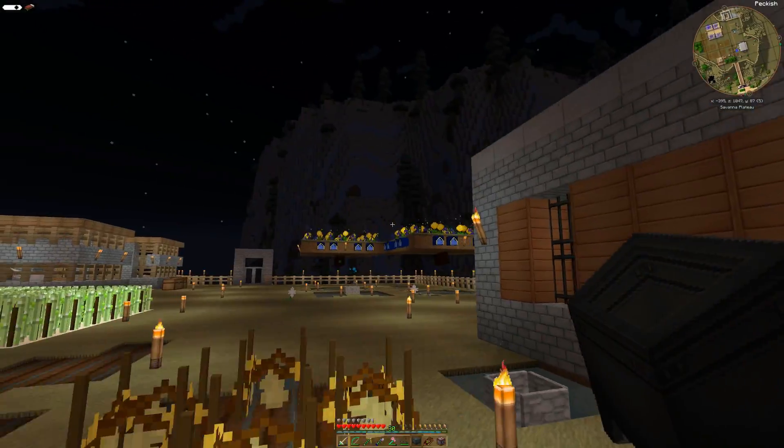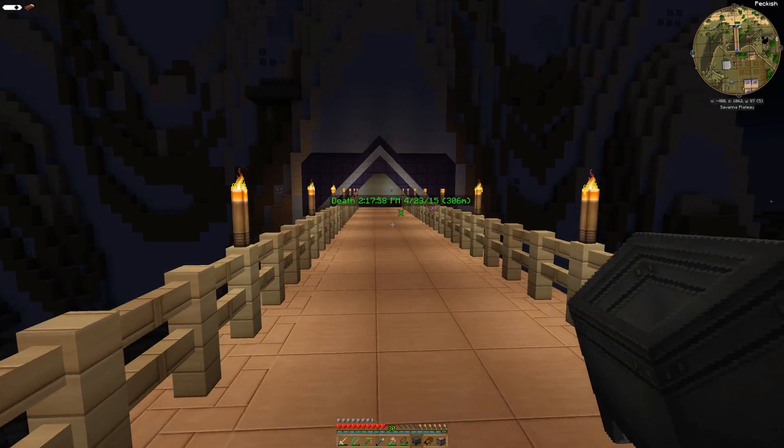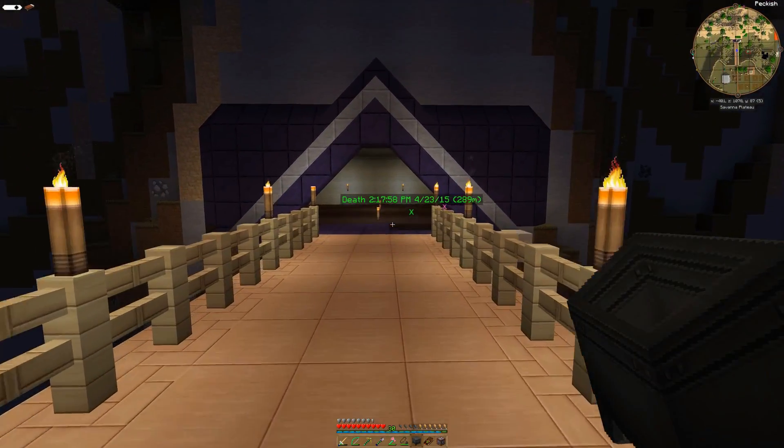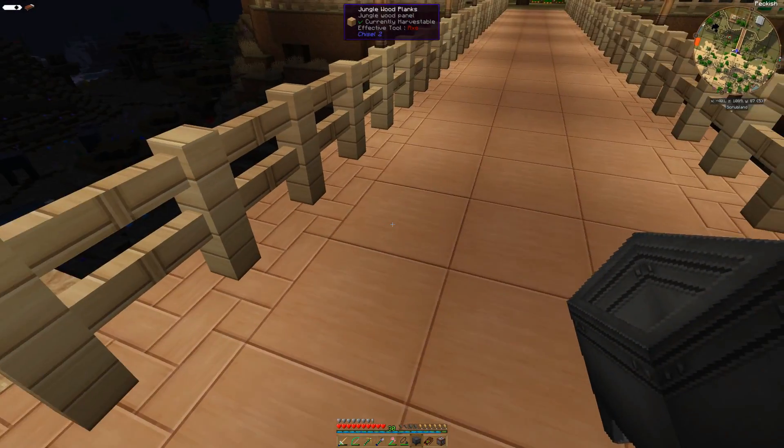If I wanted some early RF I could probably make the Botanigen RF generation dealie — I forget what it's called, but I made it in Beyond Reality. This guy is going to need some sky access, so maybe we'll just plop him down here for now, just so we can dissipate any flux that we might create.